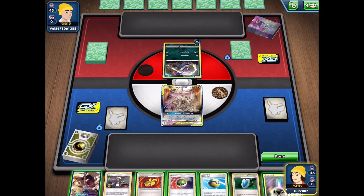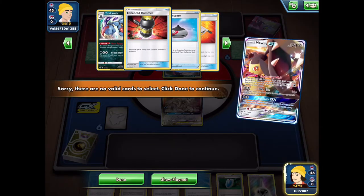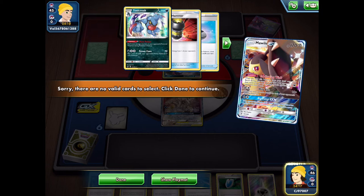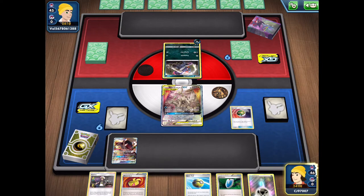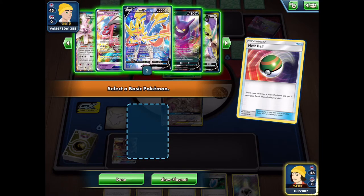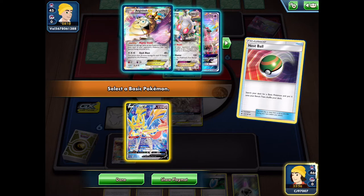In our first match we opted to go second since we won the coin flip. We don't have the best hand so we'll need to find a Tapu Lele. My opponent has an Enhanced Hammer, a Croagunk, and a Professor's Research - a reasonable start for them. If we go with the Double Dragon Energy we're going to get hit with that Enhanced Hammer, but it's going to be worth it to get the GX attack off quickly.